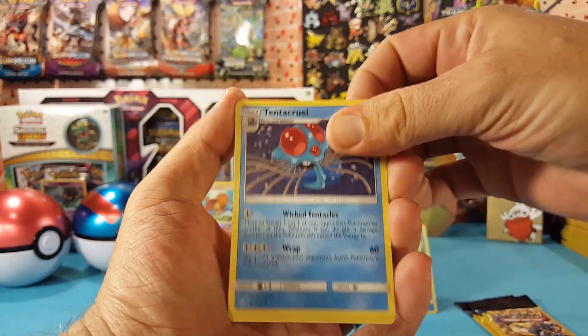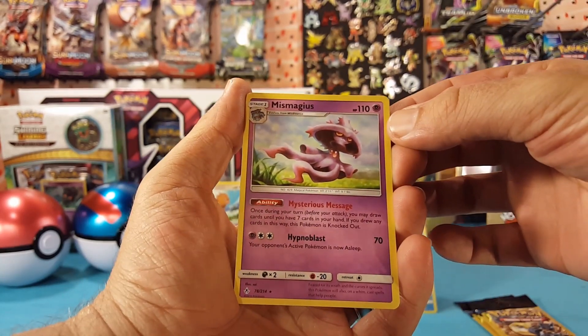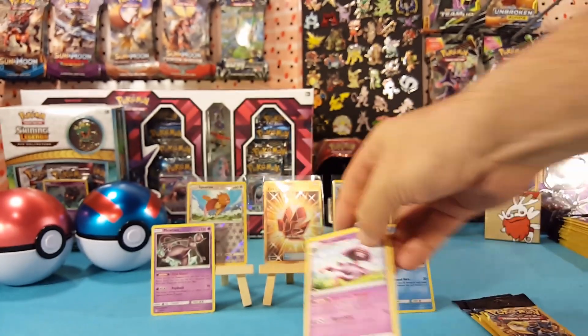Next pack: we have a Tentacruel, Aaron, and a Miss Magius which is a regular rare.